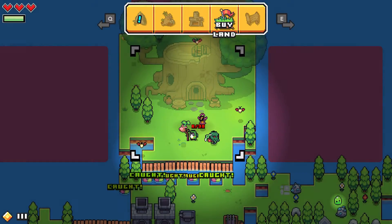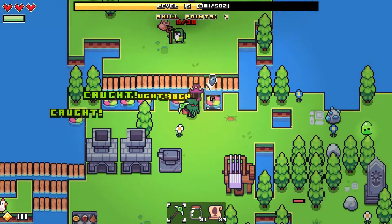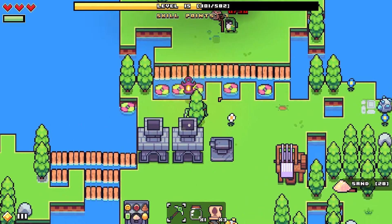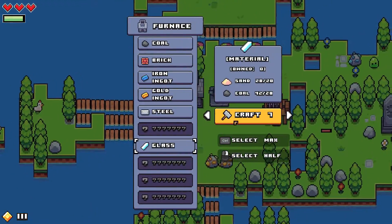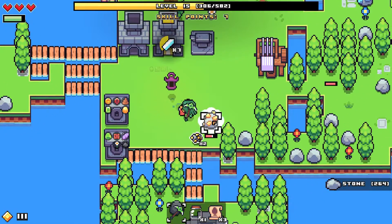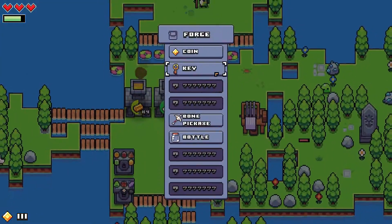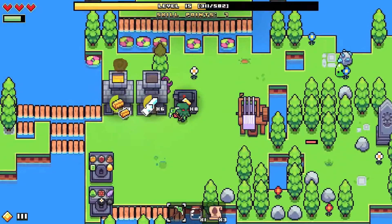I should collect this stuff - I need the sand too, because sand makes glass. I might as well make all of it since sand isn't useful for anything else. More gold! More gold! Cthulhu wants all of the gold. I can turn gold into coins. I do need some gold for other things, so I'm going to make 8 coins for now.